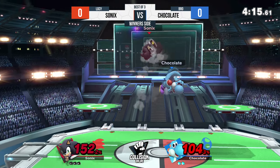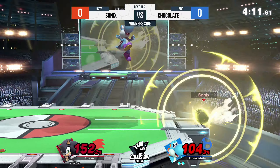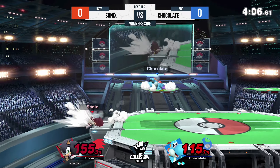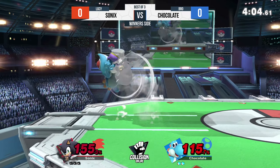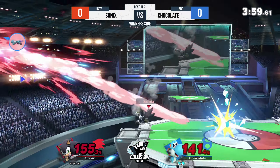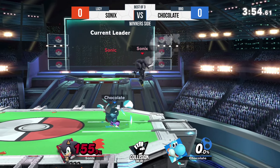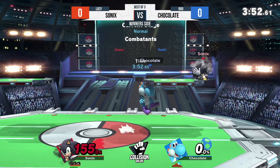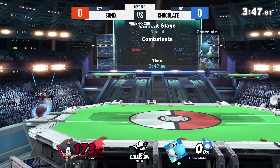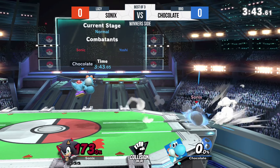Sonic's is still managing to get those back airs even if he misses the rest of the chain out of spin charge — very smart play. Chocolate is throwing out options but Sonic's just looks so ready for him and sneaks in the back air the same exact way he took that first stock. Even off the platform, forward air is still going to kill off the top.